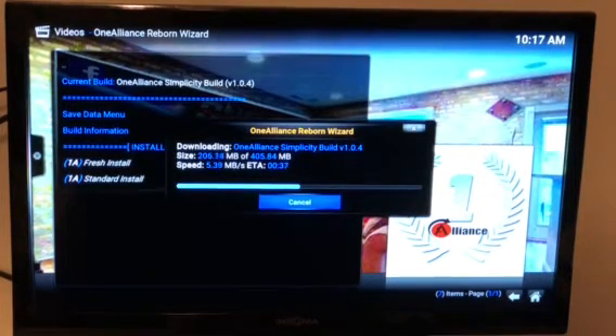Then you can reopen it in order for it to do all of its updates, which takes about five to ten minutes to download all the skins and everything it needs to gather all the links correctly. That's the One Alliance Reborn Wizard and the One AMC build 17.6 for Kodi — hope you enjoyed the video and thanks for watching Fly TV.